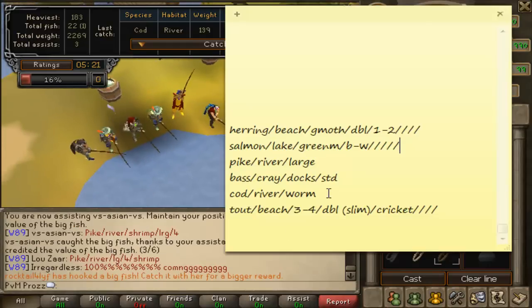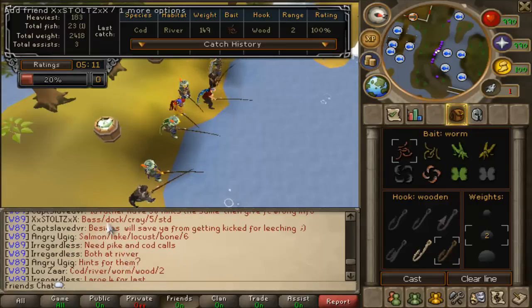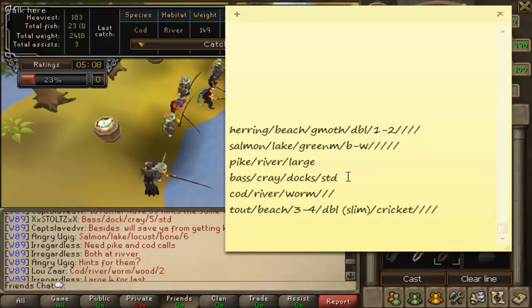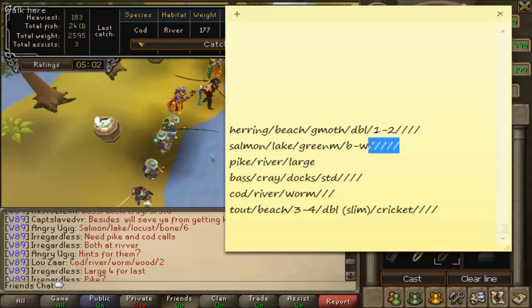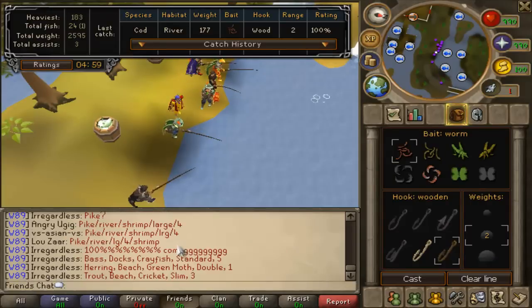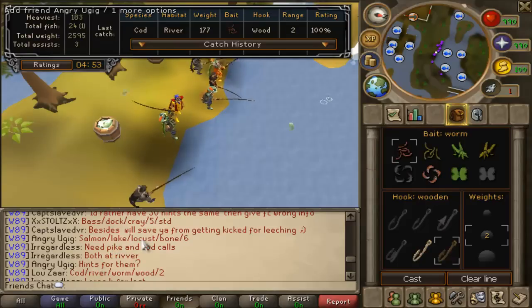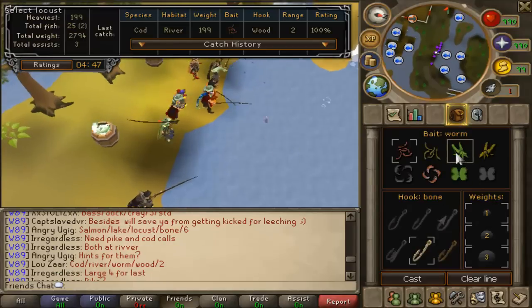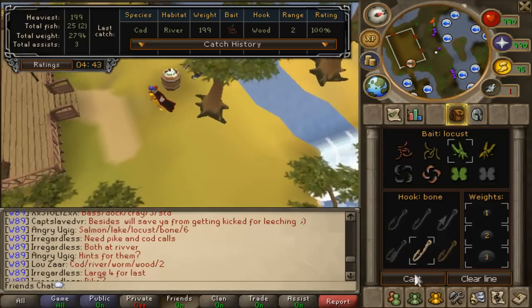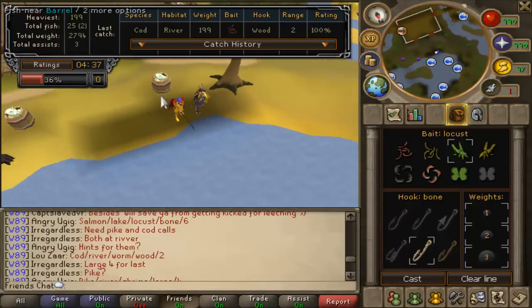I just caught something at the river - Cod. Looking for Bass now. Bass is done. I've got Salmon to do still. Looking for Salmon in the French chat - Salmon is at Lake, and it's locust, bone hook, weight 6. So bone hook, all weights on for 6, and it's a locust. The Lake is up here. You'll get used to the locations pretty soon - it's pretty straightforward after a while.